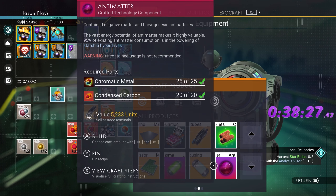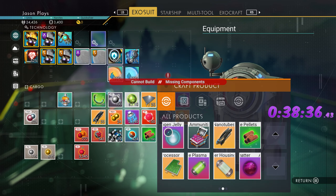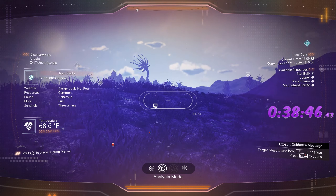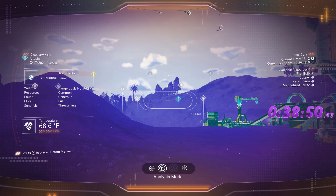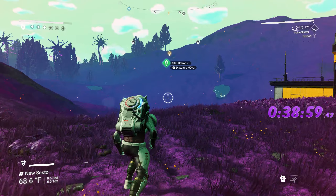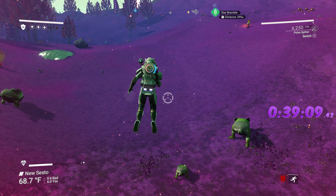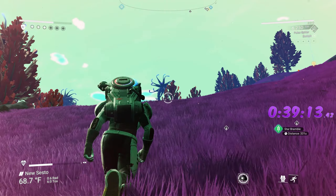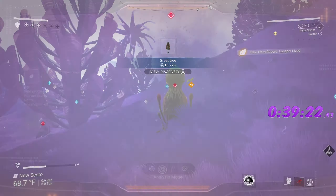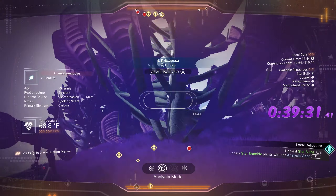We need to make our launch fuel — you need metal plating and dihydrogen for that. Make a couple metal platings. Where are you, star bramble? There it is! I'm not going to waste any launch fuel on this so I'll try to get there without calling my ship. Is that copper or magnetized ferrite? We also need to scan all our plants — make sure to look at these plants and scan them. Oxygen counts, sodium counts — scan all of those, they all count as plants.